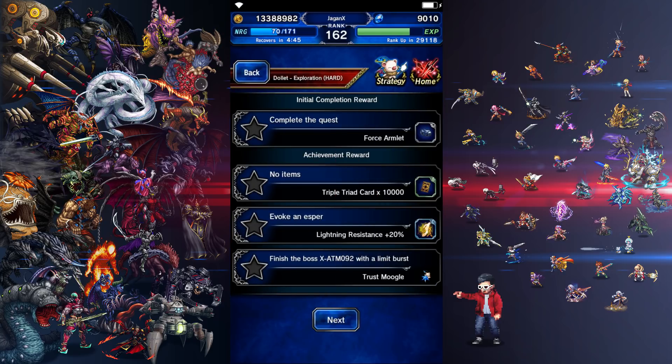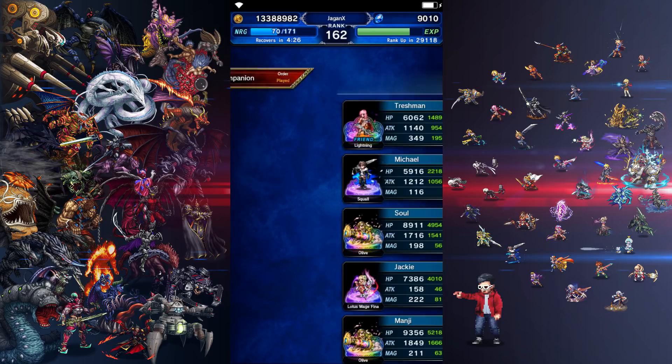Everybody on stream has been telling me this is super, super easy, so I think the most difficult one might be the Evokan Asper. No items used, you get a triple triad card — the current kingmaw currency. Evokan Asper for Lightning Resist 20%, and then finish the final boss with a Limit Burst. Apparently you run into him like 4-5 times.